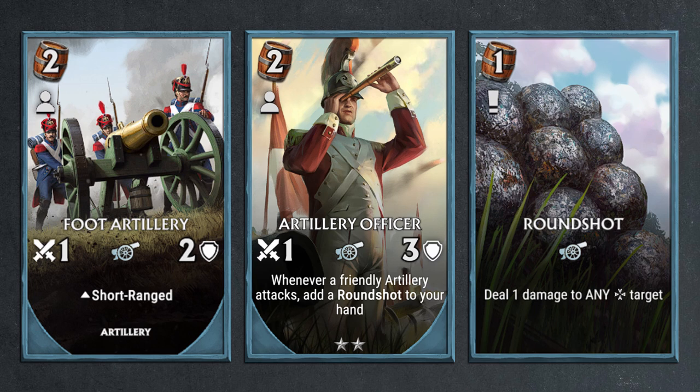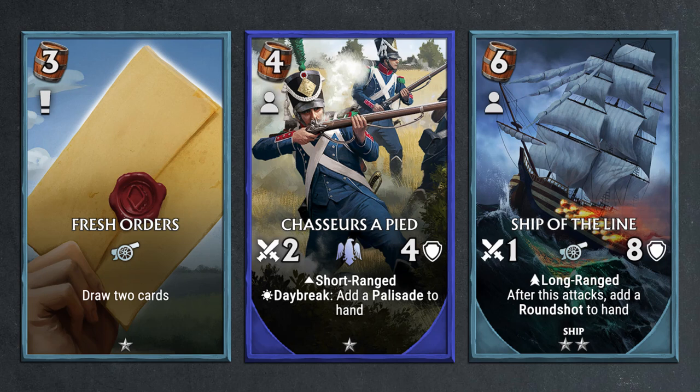Moving on to other cards that come to mind: once you have a bunch of foot artilleries from Earthworks Battery, you can play Artillery Officer, which will add additional round shots to your hand whenever you use an artillery unit. This is a great way to build hand size, as round shots are flexible — you can choose when to use them — and it's always nice to have extra ping damage in your hand, further increasing total damage. Other ideas for adding cards to your hand include Fresh Order, which is a net plus one to hand size since you play one event card to draw two cards, and Chasseur à Pied, a short-range infantry unit that gives you additional palisades in your hand at every daybreak. They're 2-4 stats, so they have pretty high health and will do great on your backline.